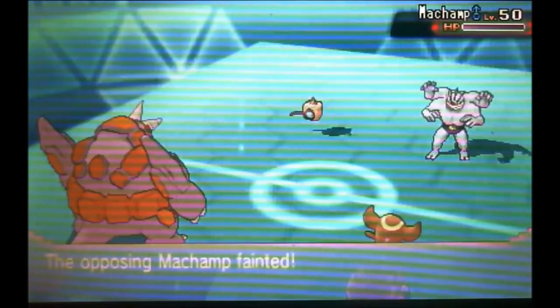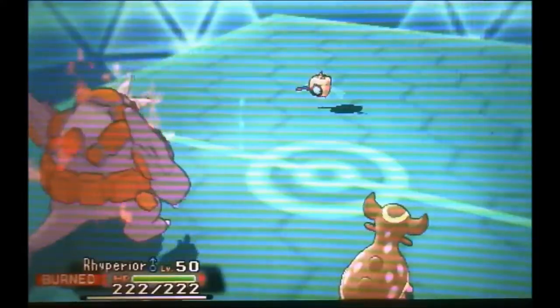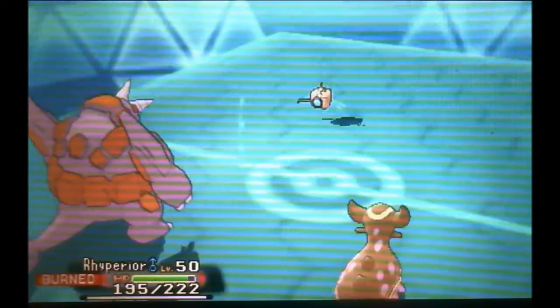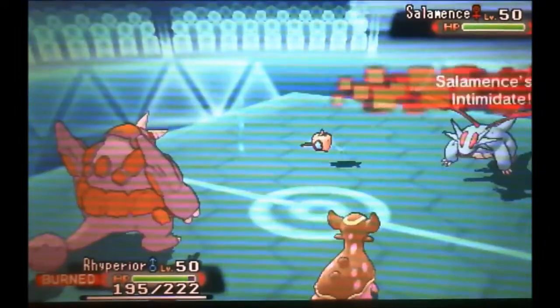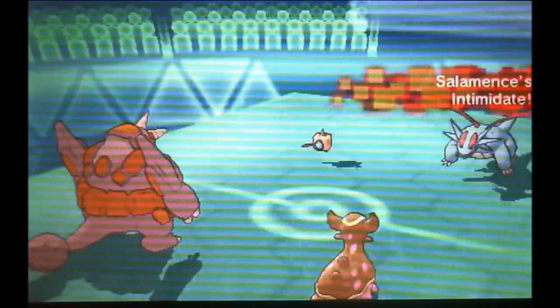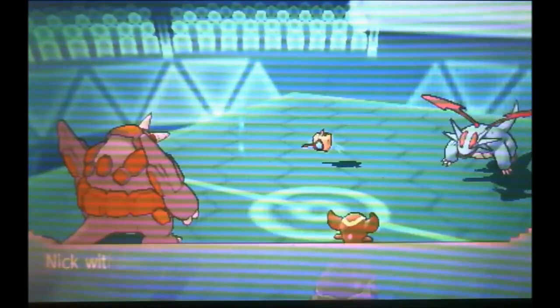I don't think you guys have probably ever seen that happen in game, but as the text says, it's a one-hit KO, and Machamp is going to go down. So I have four Pokemon and he has three. He's burned my Rhyperior, but once you burn Rhyperior and then intimidate it, you pretty much just turn it into a Horn Drill bot. So we're going to probably keep trying to do some Horn Drills.